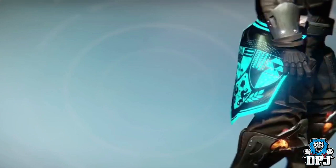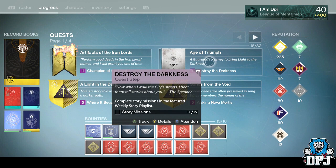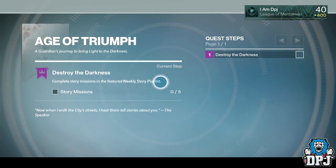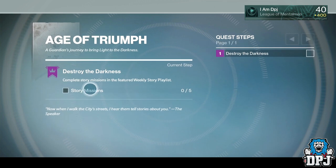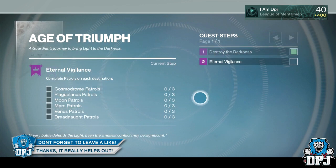For those who do not know about this quest line, I will run you through exactly what's needed to get the Siva Crisis ornament and these three class items. The quest you initially pick up from the Speaker is called the Age of Triumph quest, and there are many steps to it. The first part requires you to complete five weekly story missions from the weekly story playlist.